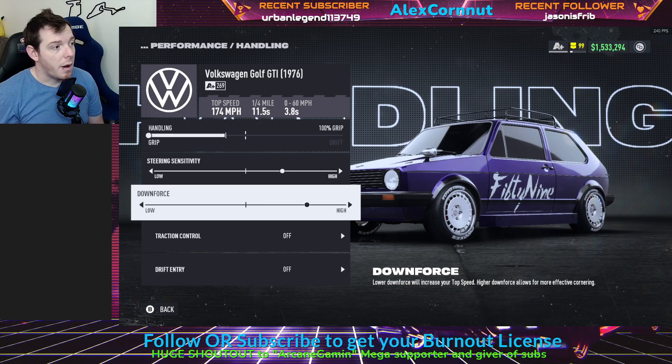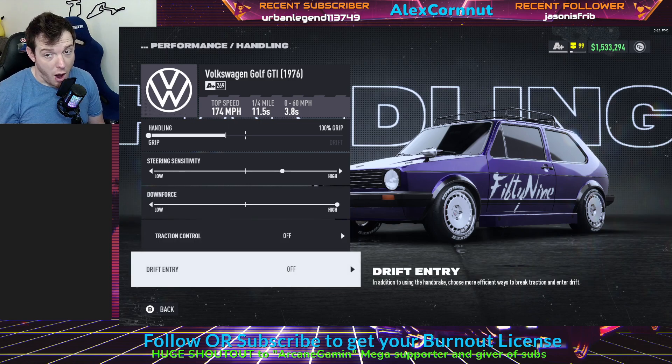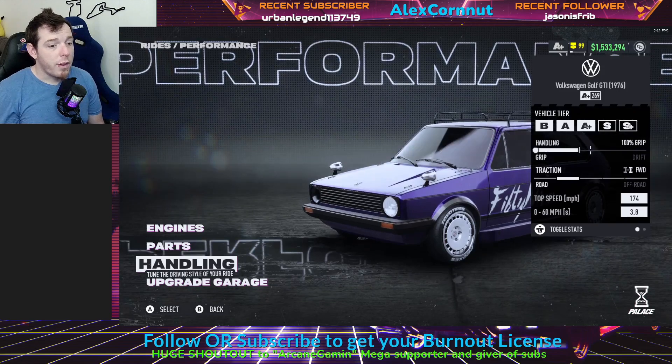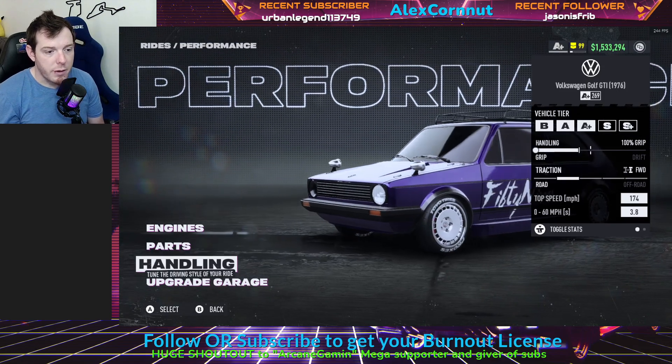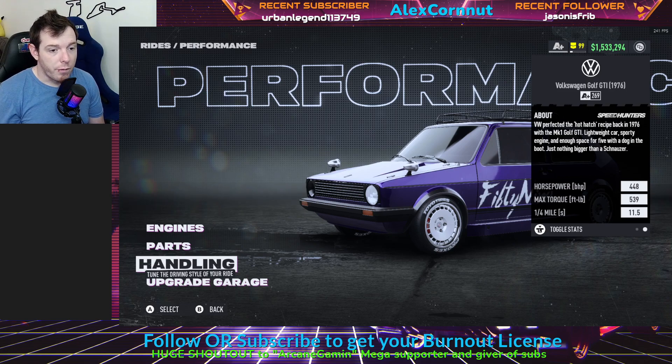For myself, I think all the way to the right full downforce is very viable for this car. You've got to be within 3 clicks all the way to the right, otherwise it won't stay in A-class. Traction control off. Drift entry off. With that, it's going to give you a top speed of 174, 0-60 in 3.8, horsepower 448, max torque 539, quarter mile 11.5.